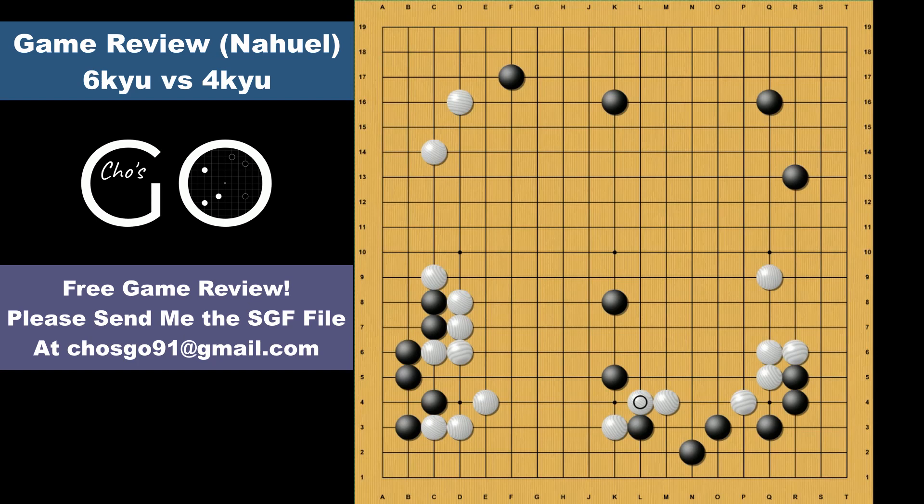White blocks and extends. Black connects and after the push, white also connects. Here this wedge is unnecessary for black because black loses the initiative. Black should have made the one space jump to build up strength. So after the block, white makes the one space jump to protect the cutting point in sente. But after black blocks, this one space jump is a big mistake losing the initiative.